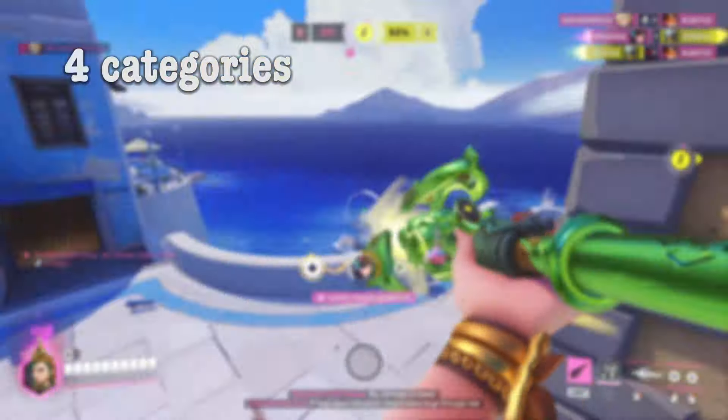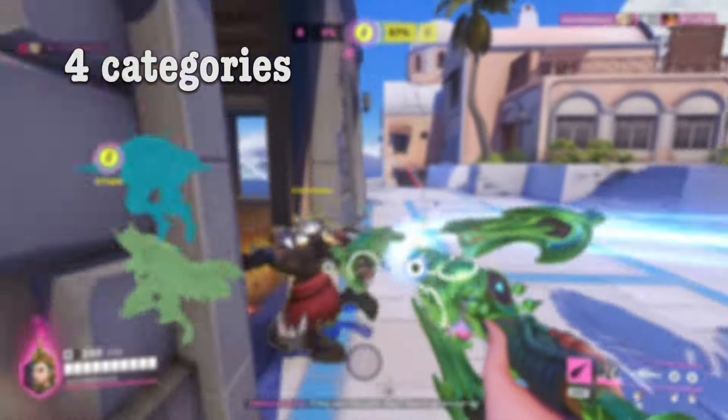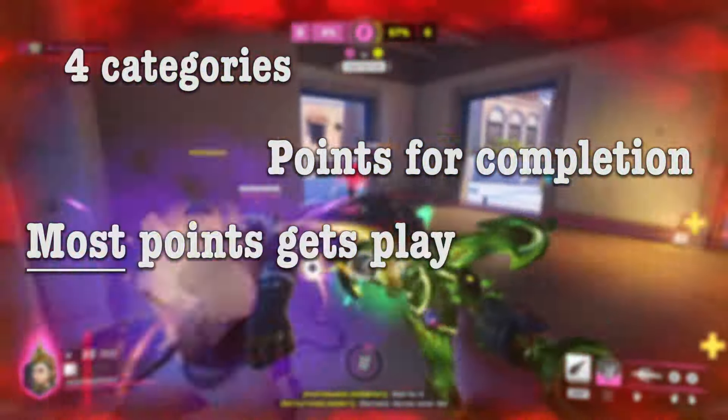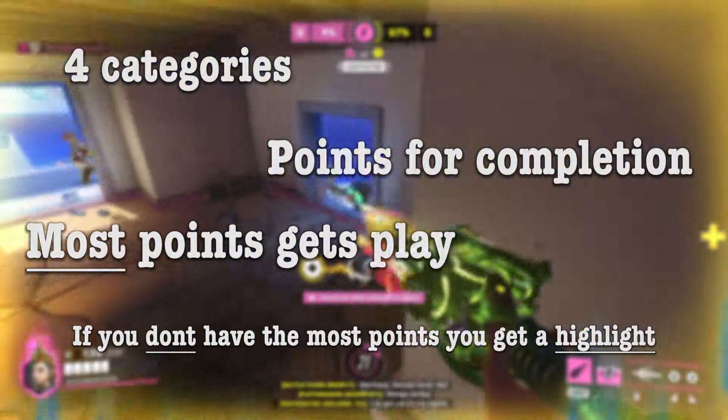There are four categories that the game uses to determine the play of the game. Each one of the four categories will give you points for completion. The person at the end of the game who accumulated the most points will get play of the game. If you still received points but didn't get play, you're rewarded a highlight.